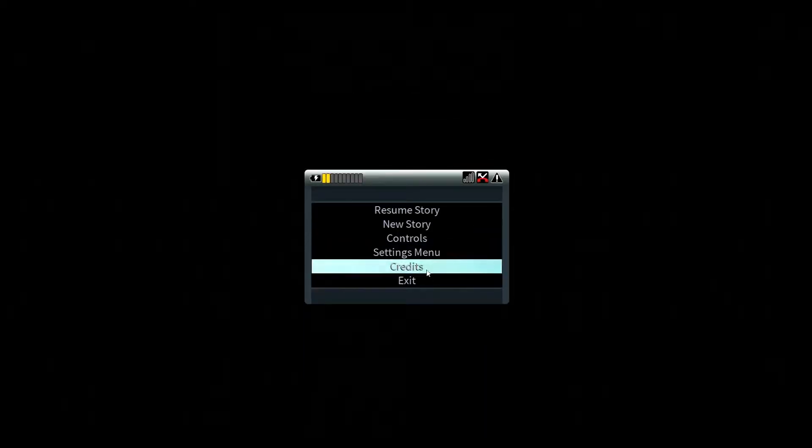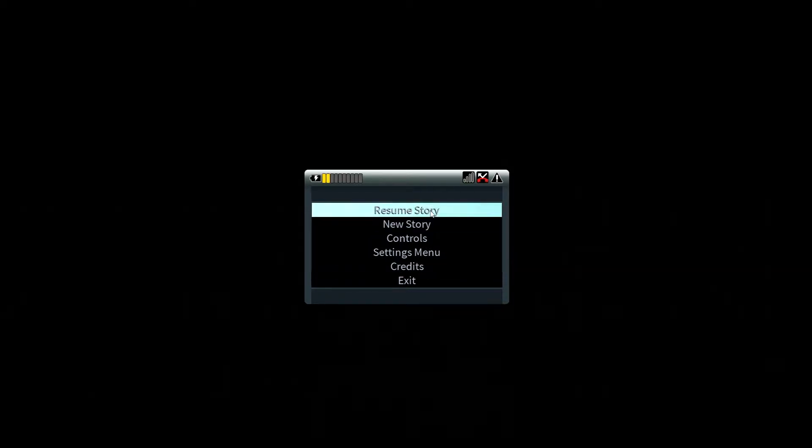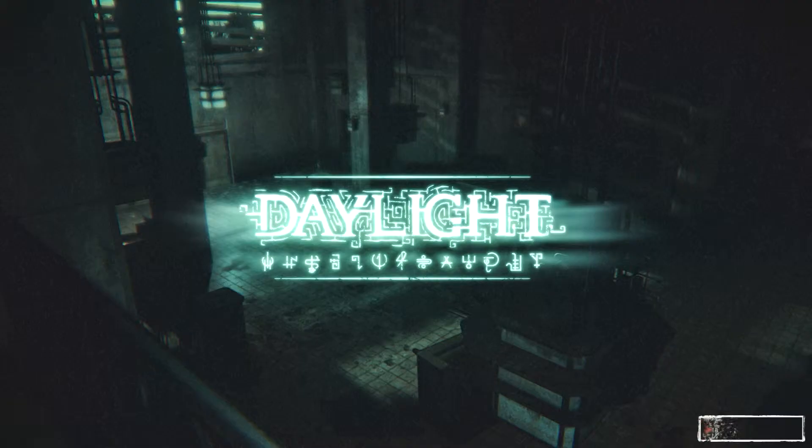So let's take a look at the first Unreal Engine 4 game — that is Daylight. I'm going to go ahead and start off on a new story here. I'm going to try to avoid spoilers as much as possible. Most of the backstory is written text, so I'm just going to skip over that quickly. The dialogue, however, I don't believe you can skip, so we're just going to deal with that.